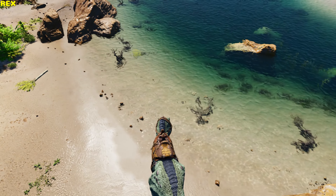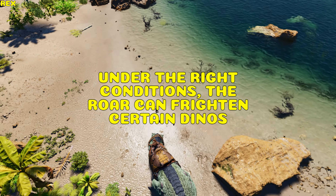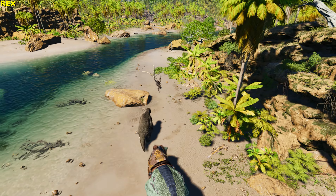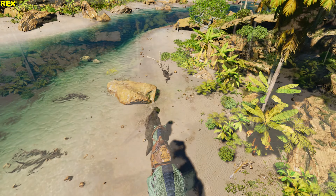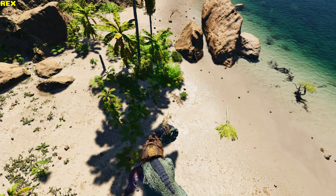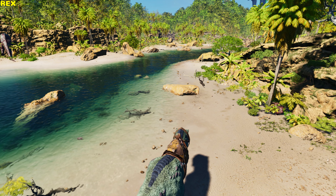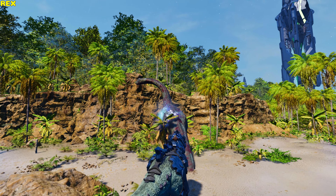Rex. It can bite and roar. Under the right conditions, the roar can frighten enemies, causing them to poop themselves and get stunned for a short time, and it grounds flyers. The target's drag weight must be under 200 and their level lower than the Rex's. Once frightened, the target is immune for six minutes. The rider's fortitude is factored in — the higher the fortitude, the more roar levels. The Rex also does 15% extra damage to herbivore creatures and has a tech saddle.